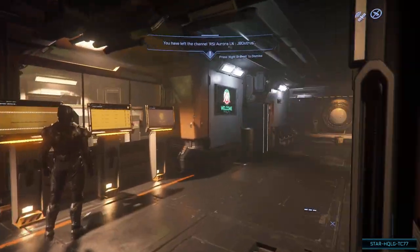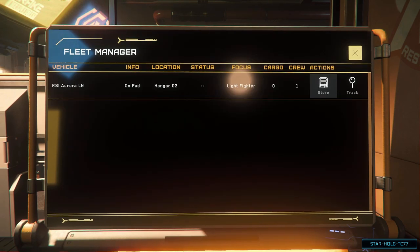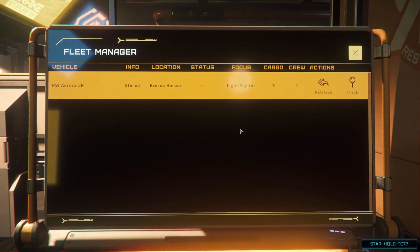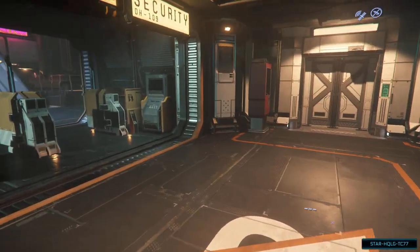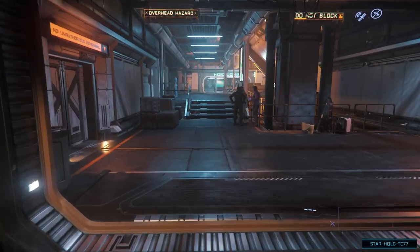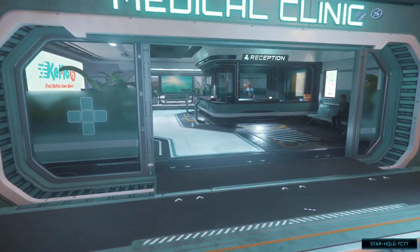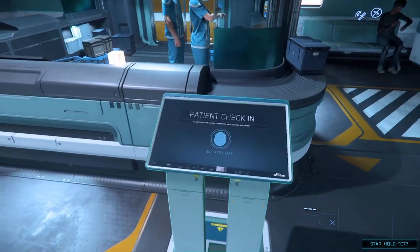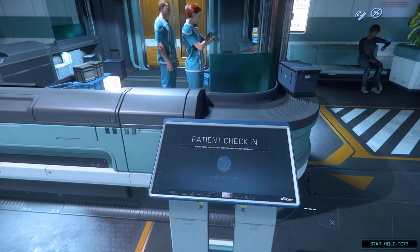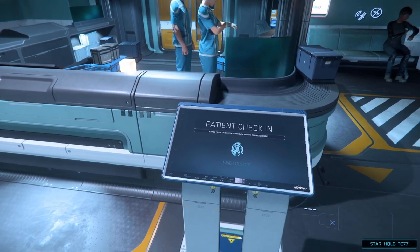Now that we're at the ASOP terminals, we can store the ship or request a different one if we have multiple. I like to store it to keep hangars available for others at busy ports. Now I'm going to head to the medical facility to set my regen. I usually recommend new players do this as one of the first things — you'll inevitably die for one reason or another, and having a regen on the space station means you won't have to traverse the major city's trains to get back out there. To set your regen, you can check in at the main terminals to get a room for full medical treatment if you've injured a limb, or you can find the regen terminal to quickly set your regen location.